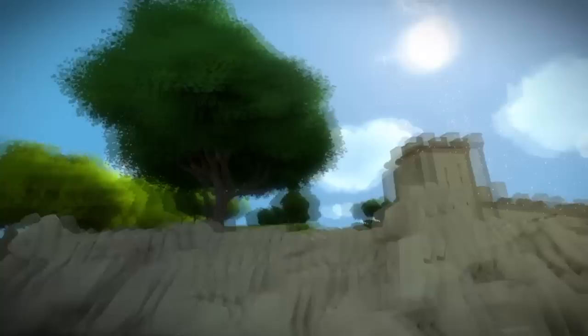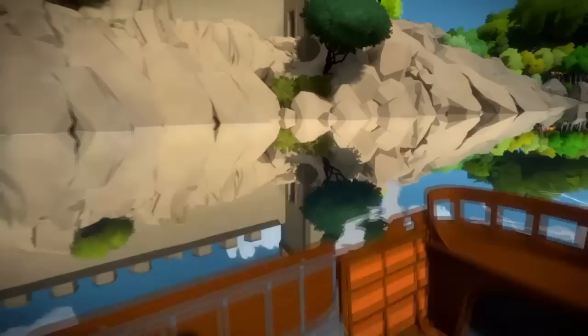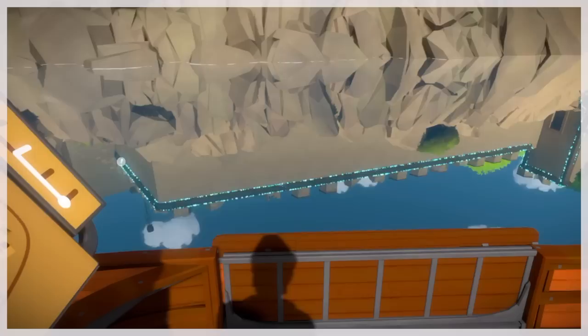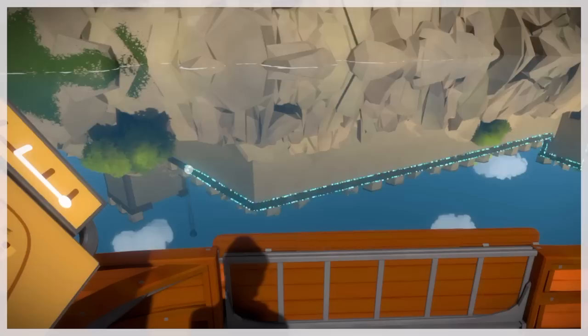Now we'll come to the top of these castle walls. For the next puzzle, we're going to go back to where we started that previous puzzle. Except this time, we're going to start it in the water, in the reflection. Follow this around — only for this puzzle, we don't need to go as far. It's a shorter puzzle.